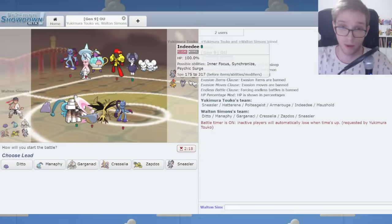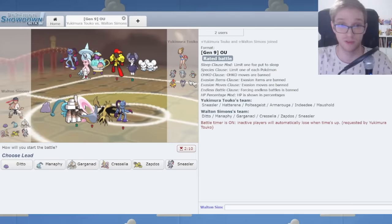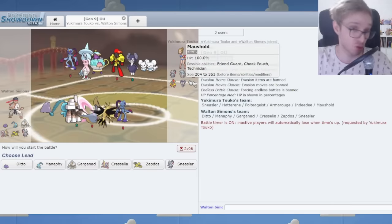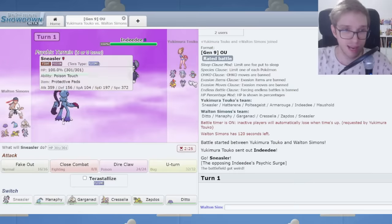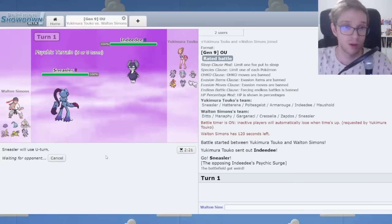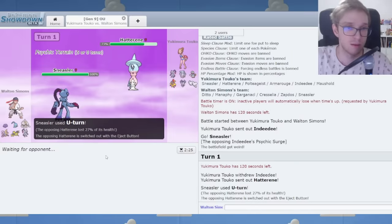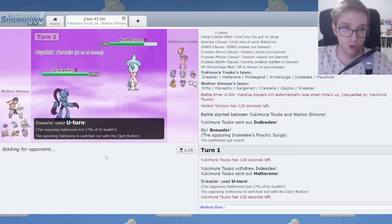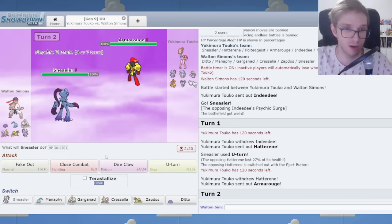We're gaming! I'm up against what might be an ideal Ditto situation. We've got Polteageist, who's gonna Shell Smash. I can copy that Shell Smash and click Shadow Ball to defeat everything on the team except Sneasler. Sneasler is gonna cause some problems. Let's lead with Sneasler — we've got Protective Pads on this Sneasler to avoid Flame Body, Static, Rocky Helmet, Rough Skin, etc. We're gonna U-turn out for large damage, and in comes the hat. You've ejected to what I can only imagine will shortly be Polteageist — and if you Shell Smash, you might be in incredibly dire straits.